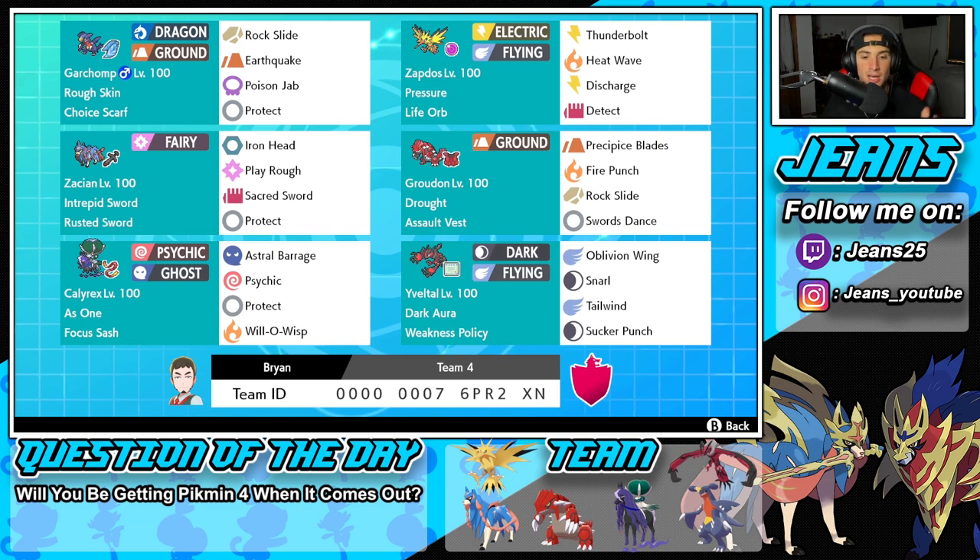Bottom left is Calyrex, and I really like this moveset — it has Will-O-Wisp, which is great for putting burns on physical attackers. It also has Astral Barrage, Psychic for two STAB moves, and Protect as the fourth move, holding a Focus Sash. The final Pokemon is Yveltal with Weakness Policy and Dark Aura. It's got Oblivion Wing, Snarl, Tailwind, and Sucker Punch. The rental code is at the bottom of the screen — let's hop on that Series 13 ladder!